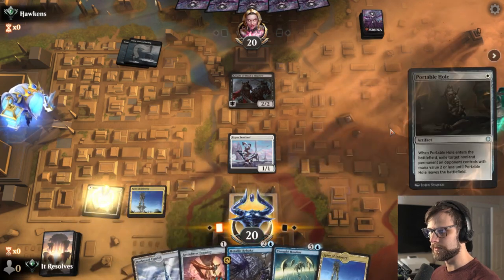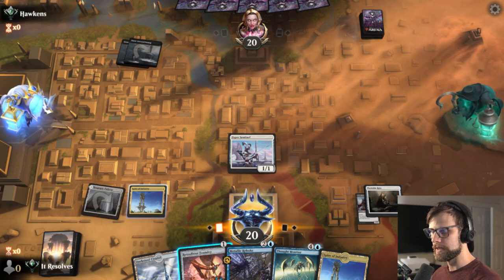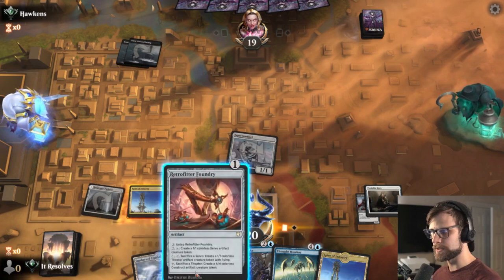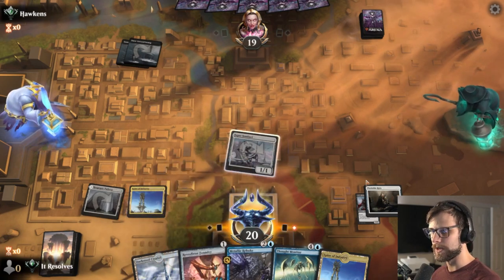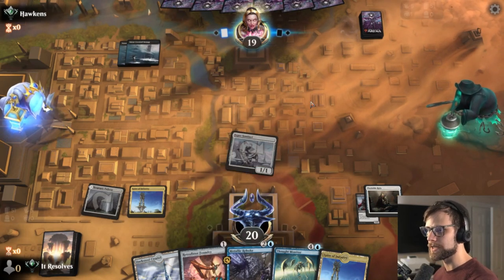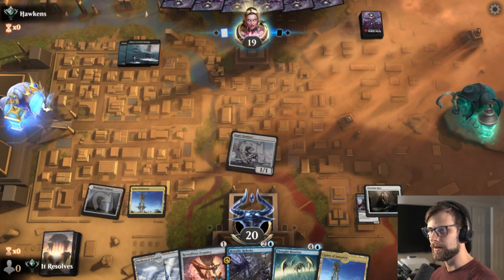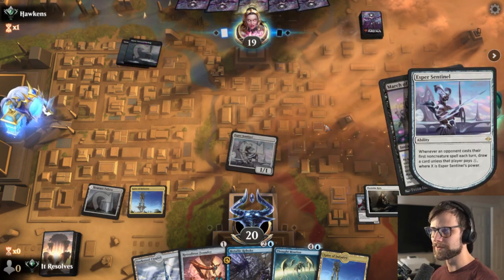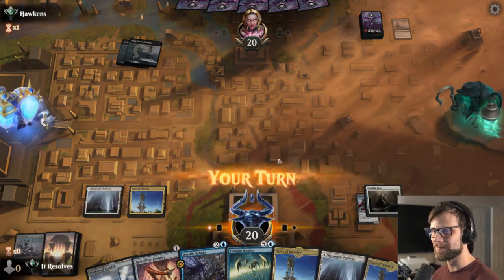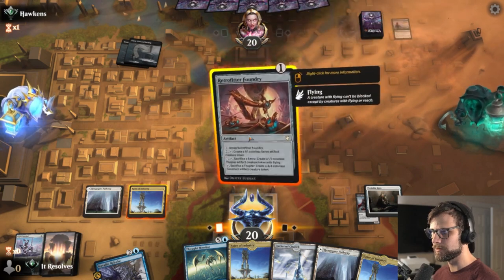Let's go ahead and Portable Hole that Knight. Let's attack in — the question becomes do we want to throw the Foundry out or should we wait? I'm actually going to wait and leave up that Metallic Rebuke. Oh wait — we can't even Metallic Rebuke! That was really stupid, I keep miscounting. That was 100% just my silliness — that's okay.